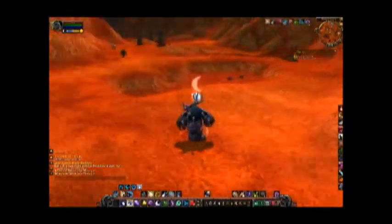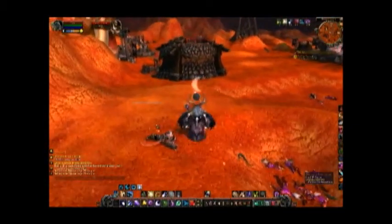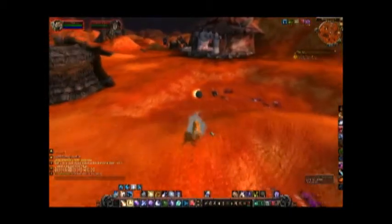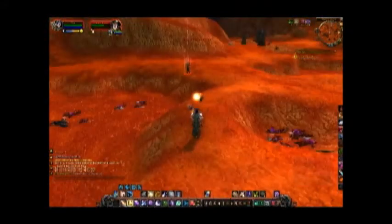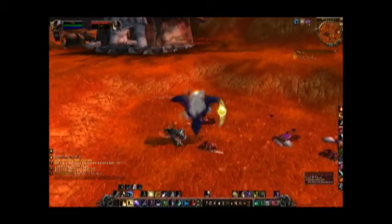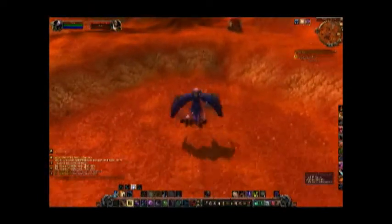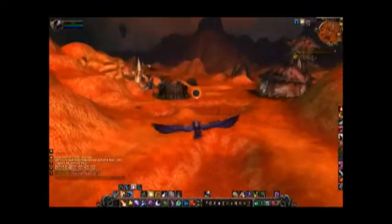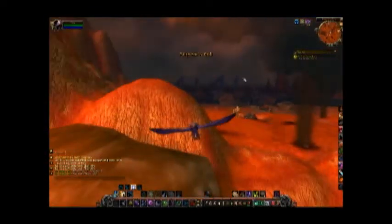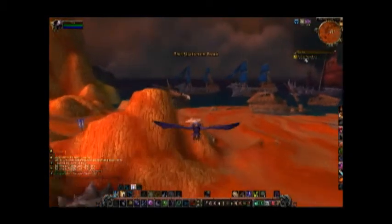Alright, so that was the quest and I'm gonna check the loot on these guys. These guys do have a chance to drop a pet that won't be available any other time, so definitely get it now. It's a Bronze Whelpling, and I've seen a lot of these on the auction house but I haven't been lucky enough to find one myself.